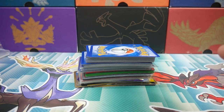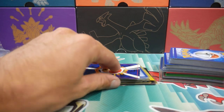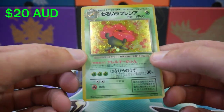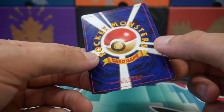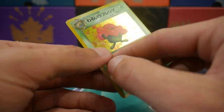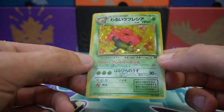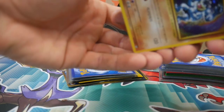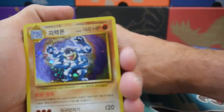I freaked out because some of these are like — oh, a Vileplume! A Team Rocket Vileplume from ages ago. You can see the back right there — 1996 Games. Check that one out. We have a Vileplume right there. These are insane, absolutely insane. Let's go through some of these.